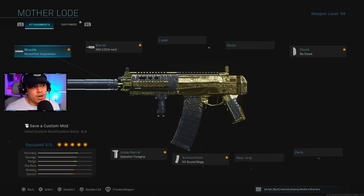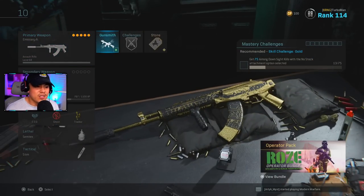Moving on to the Grau — a pretty well-balanced setup. Monolithic Suppressor for the muzzle, XRK Sabre MK2 for the barrel, No Stock, 50 Round Mags, and Operator Foregrip underbarrel. I know people will say the Commando is better, but after updates the Commando just doesn't beam the same on the Grau. The Operator Foregrip gives much better recoil control accuracy now.